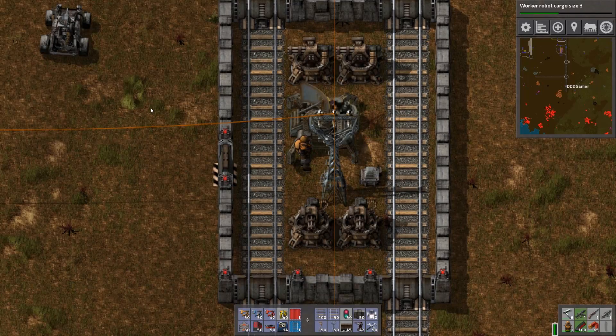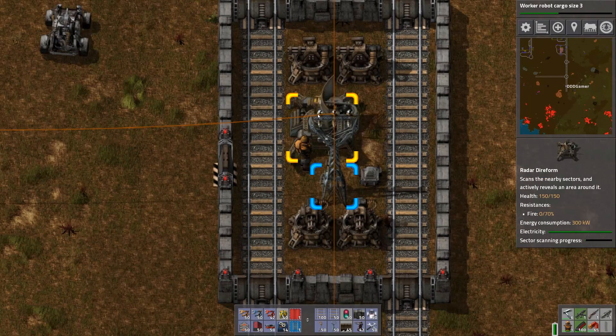Hello everyone and welcome to Factorio. In this episode I will be talking about radar stations. There is an optimal way of placing these and I'll show you how to do that such that you get complete coverage with the minimal amount of stations. The reason you might want to do that is because these draw a lot of power — 300 kilowatts to be exact — and biters also seem to be attracted to them in order to attack them, so it's probably a good idea to keep them down. So without any further ado let's get started.